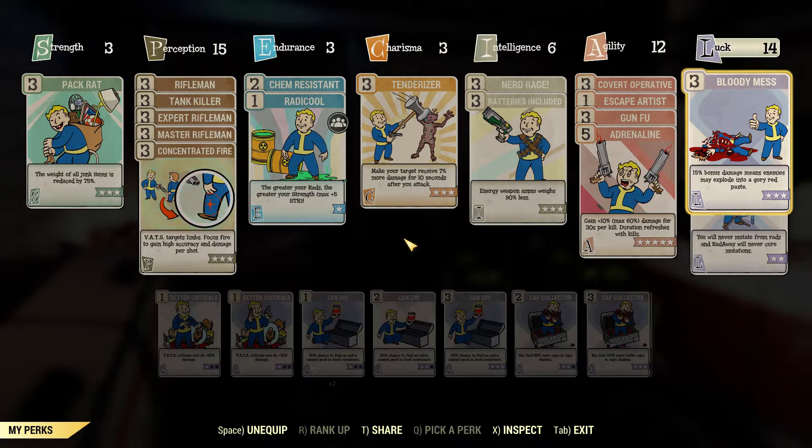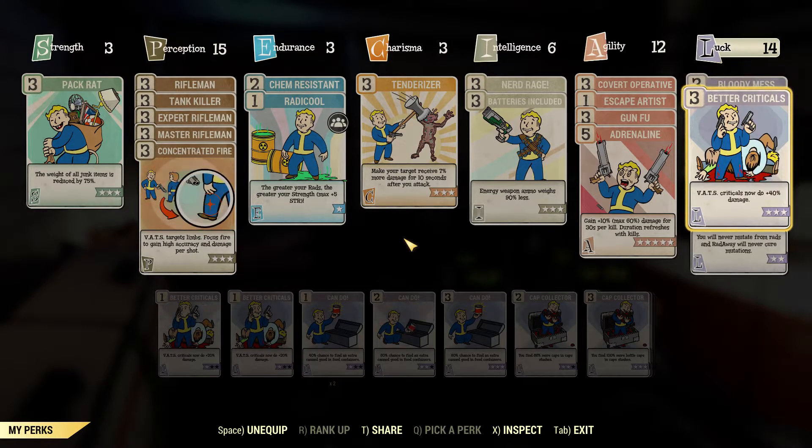Luck — Bloody Mess: 15% bonus damage and enemies quite regularly explode when I kill them. It's quite fun to watch. Better Criticals — VATS crits now do 40% more damage. The reason I've specifically got this is because two of my weapons have 50% VATS critical damage. As far as I understand, it stacks properly unlike other perks in the game. So 50 and 40 — 90%. That is quite a huge boost.